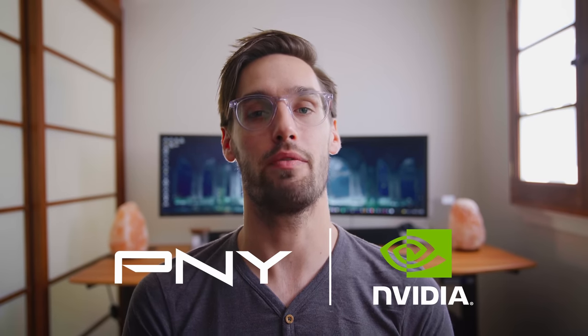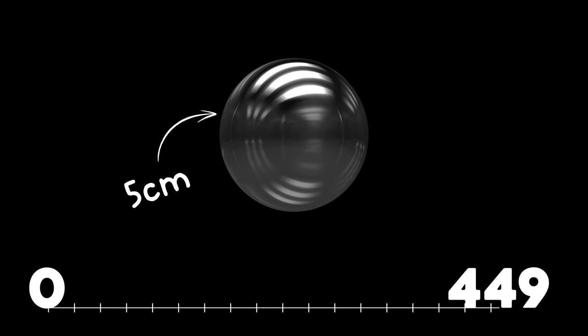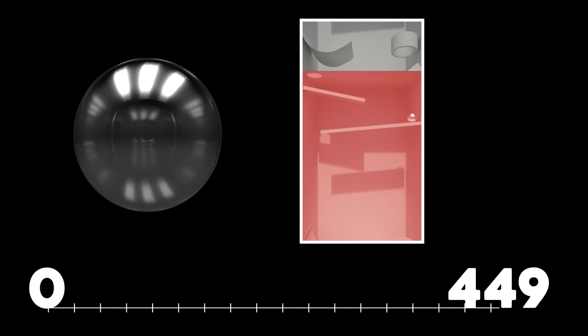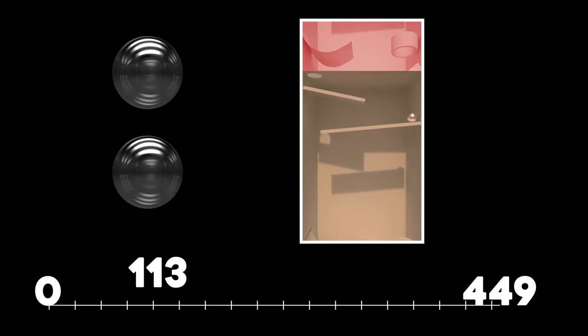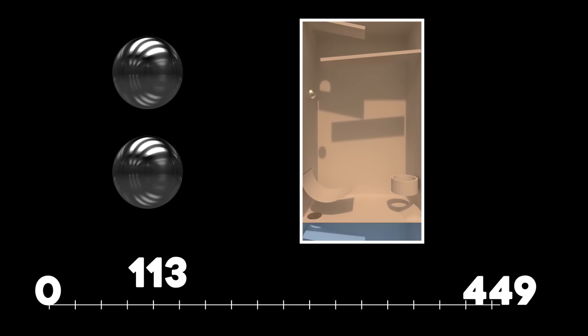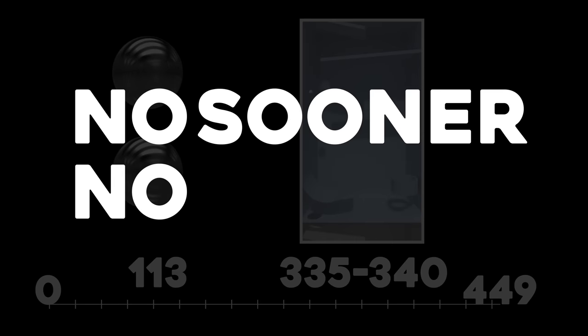Before we get into the awesome prizes on behalf of Nvidia and PNY, let's talk about the challenge requirements — because the only way you're going to be able to win prizes and have your render seen in the final montages is by following these specific directions. Your render must be 450 frames long — that's frame 0 to frame 449, no more, no less. You've got to drop a 5cm chrome ball with gravity into your contraption via the starting point on frame 113, no sooner, no later. An identical 5cm chrome ball must completely exit the contraption via the exit port between frames 335 and 340, again no sooner, no later.